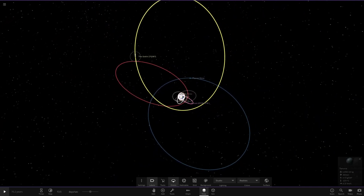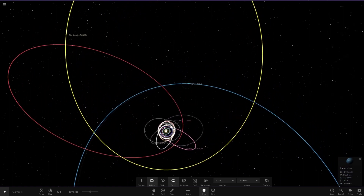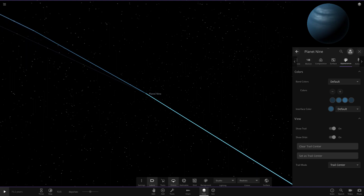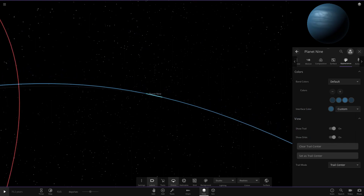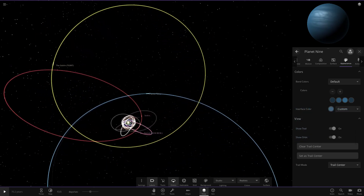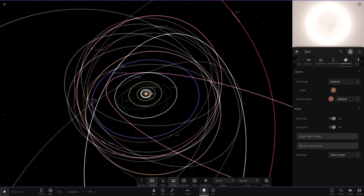Moving on to the really outer stuff — we've got the Goblin over here with a lighter yellow than it normally has. Then lastly we have Planet Nine, just sitting there with its dark appearance and the bands. No changes have ever been made to this since I spawned it in, and the interface is sitting at that dark blue. I could probably make it a little more pale — something like that would be more appropriate — but not too dark.